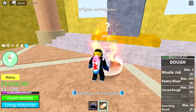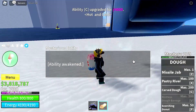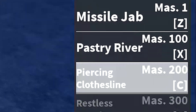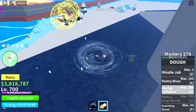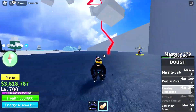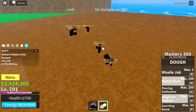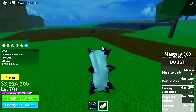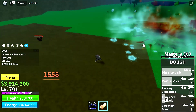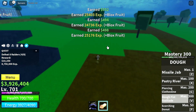And then time for the third skill, the carved dough — turning it into the piercing clothesline. Look at this skill, it really looks cool. It's one of the best animations of any skill in the entire game. I didn't get the clip of me awakening the V skill, even though it's the most important skill of the entire dough fruit. But that's fine.